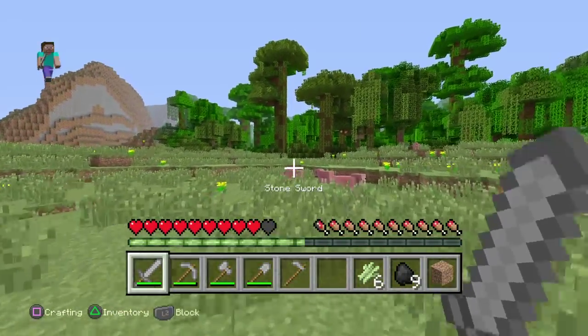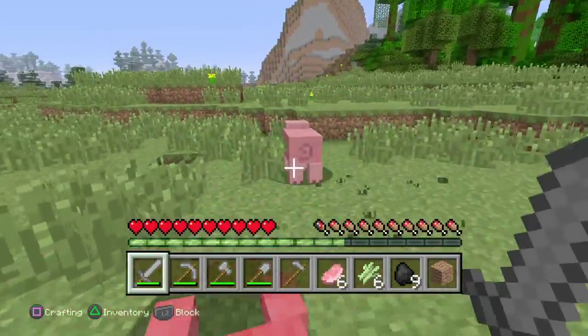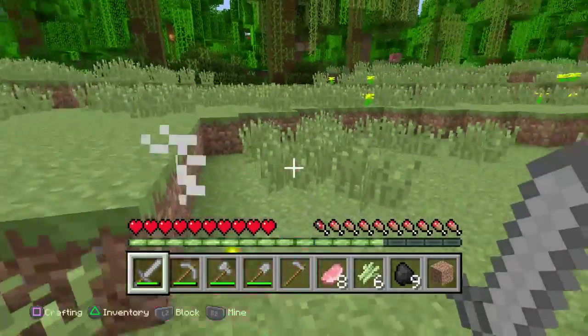Here's a mountain, so we can make a house where this mountain is and we can dig into it.